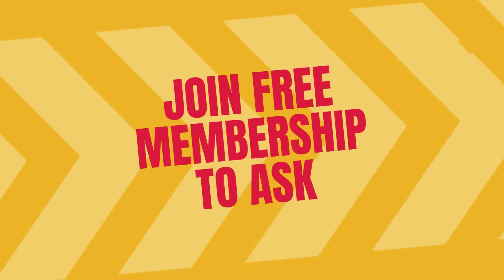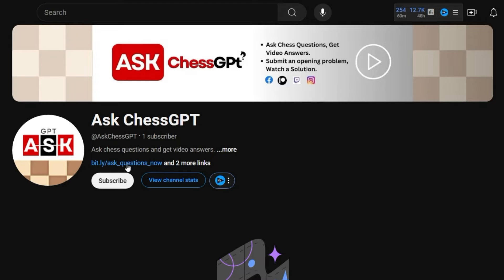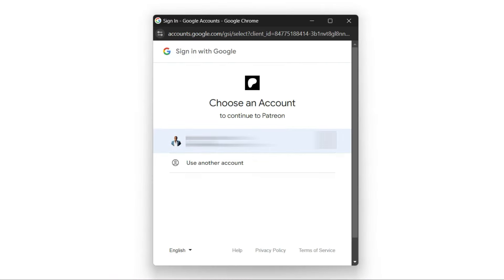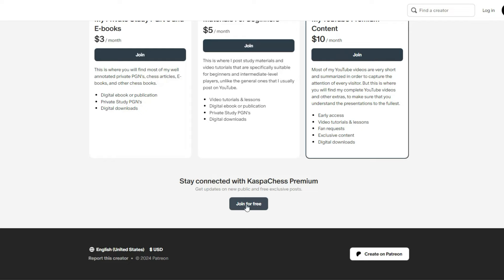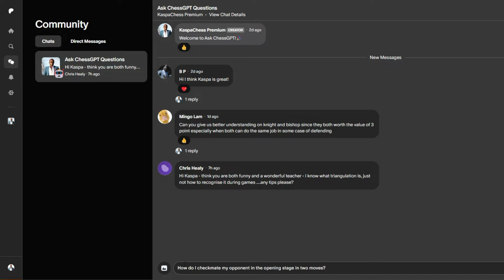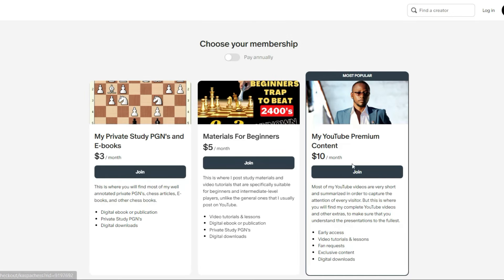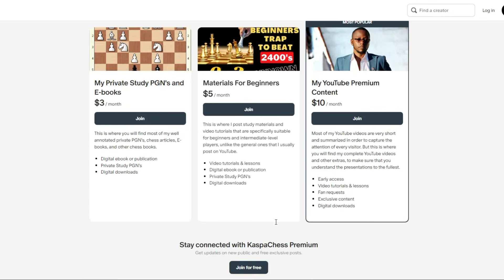To ask your questions, simply head over to our partner's Patreon page by clicking the link on our YouTube homepage. Join the free membership to start posting your chess questions, and we'll do our best to answer the most interesting and engaging ones in a short video, plus give you a shout-out. For those who want priority responses and more frequent shout-outs, you can also subscribe to our partner's Patreon page with a paid membership.